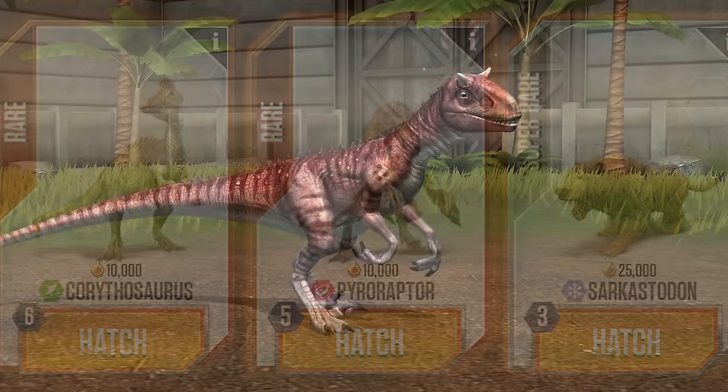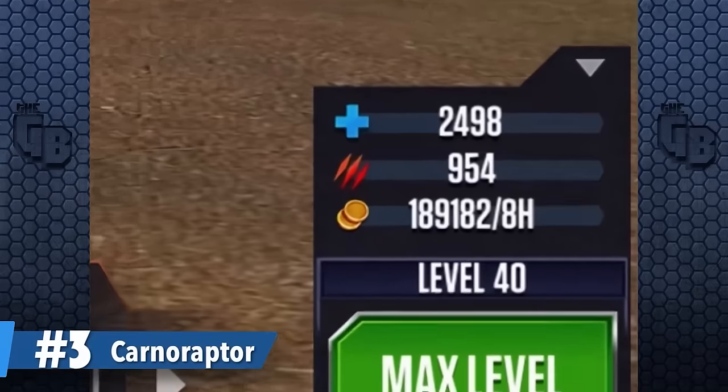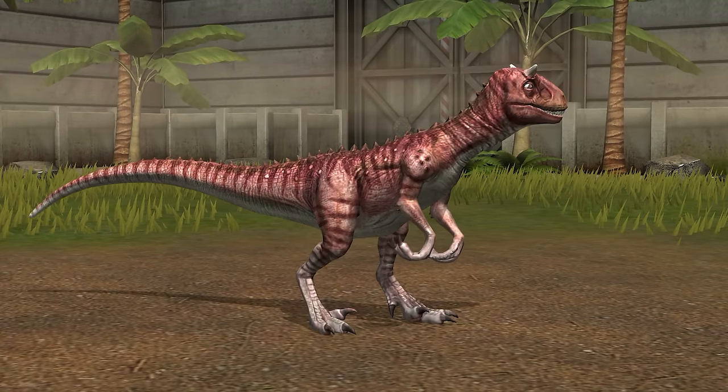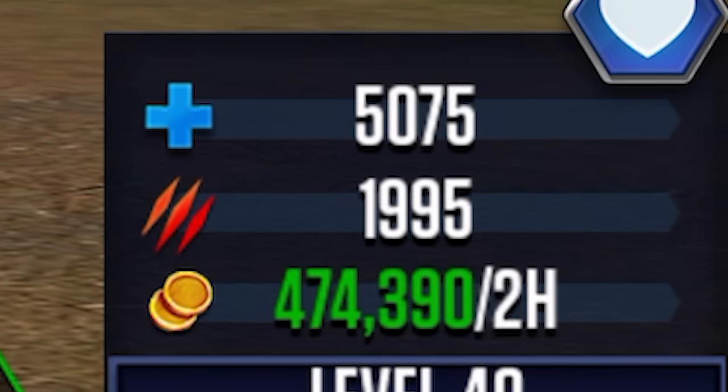And unfortunately, the Pararaptor was one of them. Which is why Conoraptor, the dinosaur that featured at number 3 in my previous list, is no longer even near the top 10 spot. And its hybrid, the Dimetricarnis, is only in here because of its insane stats.